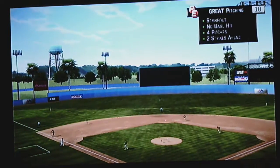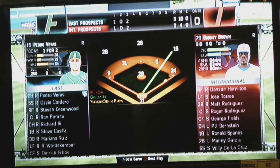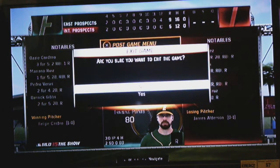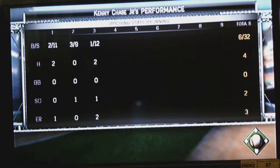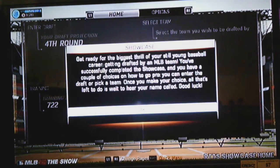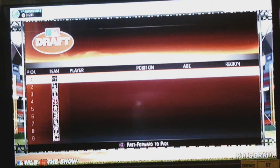I get the strikeout on the sinker on the outside part of the plate, and that is it for us. I believe it's only three prospect games, so that will be it for that. This one did not go as smoothly as the other two — gave up four hits, struck out two batters, but gave up three runs, and we're going to be drafted in the fourth round, which is kind of sad.